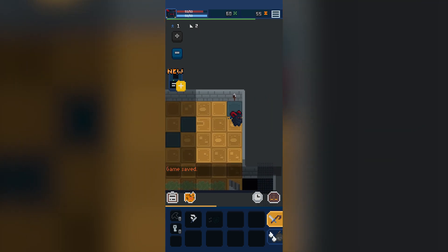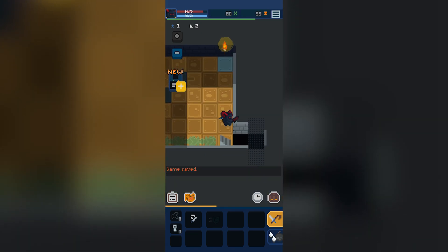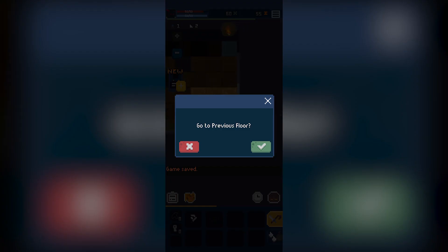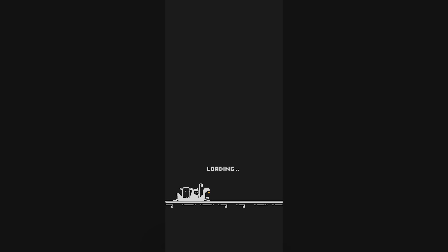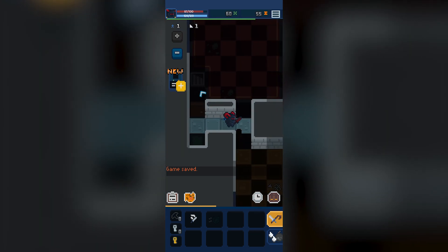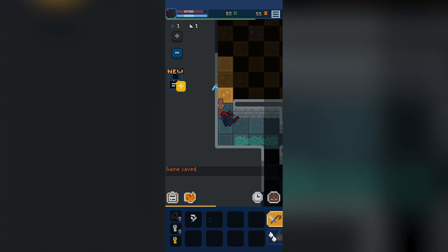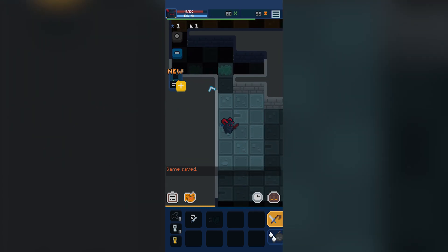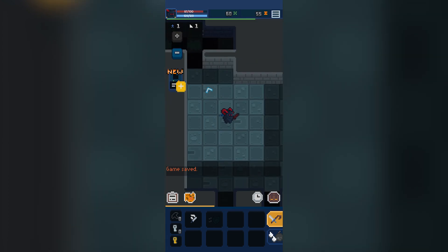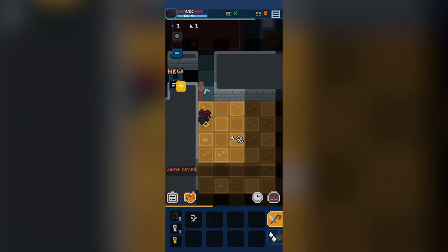One critique I would have is the control system — it isn't a touch-based joystick, which I think would benefit the game. Instead it is you go where you tap, which is very standard for touchscreen games. But because these dungeons are quite expansive to explore and you can only get six or seven squares on screen at one time because of how zoomed in it is, you're finding that you're constantly tapping to get any progression or to get through at a decent speed.